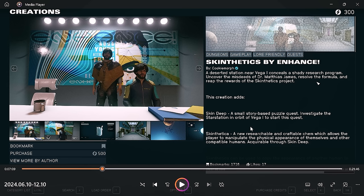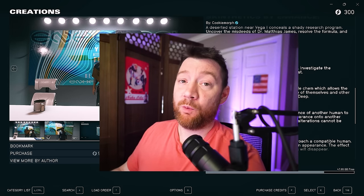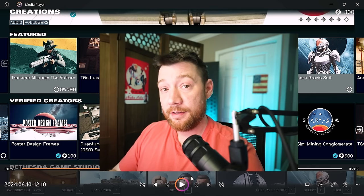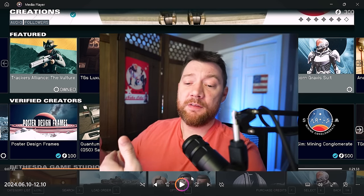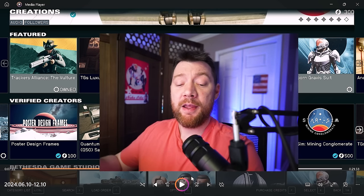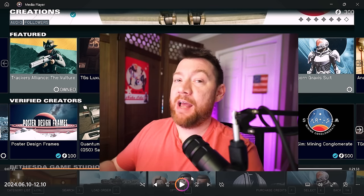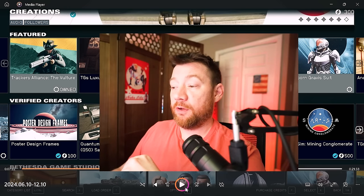This one is Skinthetics — it adds a new quest and a new location. It's a new researchable and craftable chem that allows the player to manipulate the physical appearance of themselves and other compatible humans. It's acquirable through the story-based puzzle quest 'Skin Deep' — investigate the star station in orbit of Vega 1 to start. Anything that's a quest I'm on board for. I have no problem spending money on the content creations because I enjoy it and want the extra content. If we couldn't pay for it, this content wouldn't exist — if we only had free content, we'd have a lot less content.